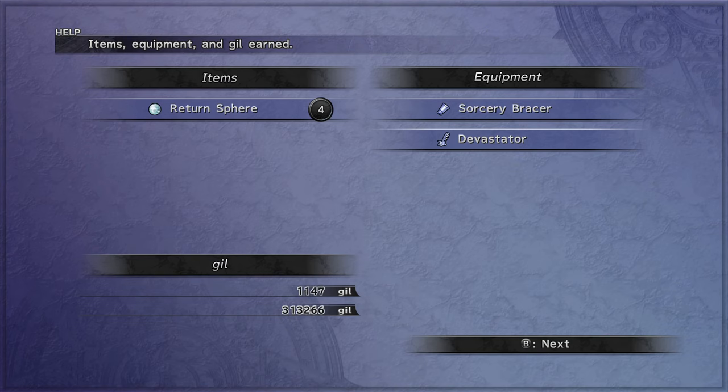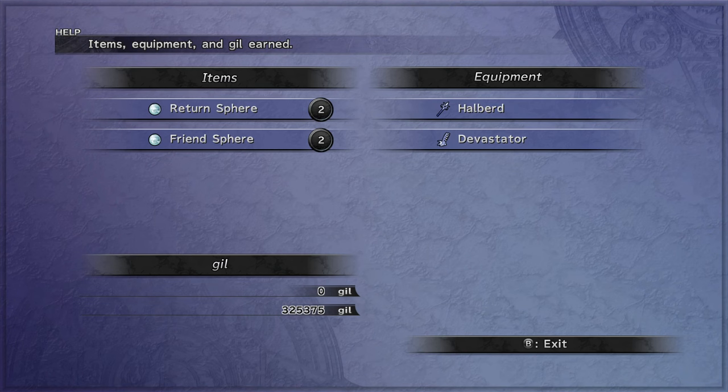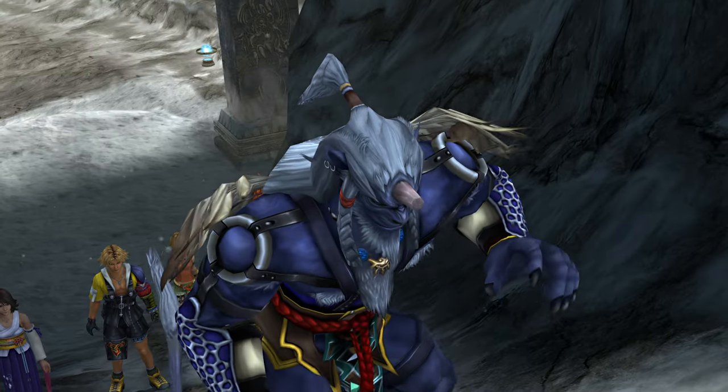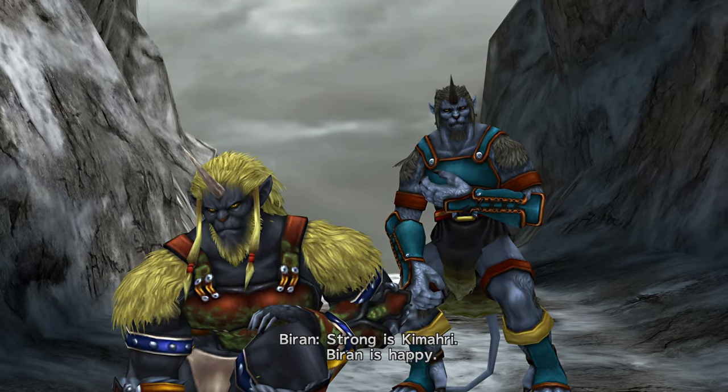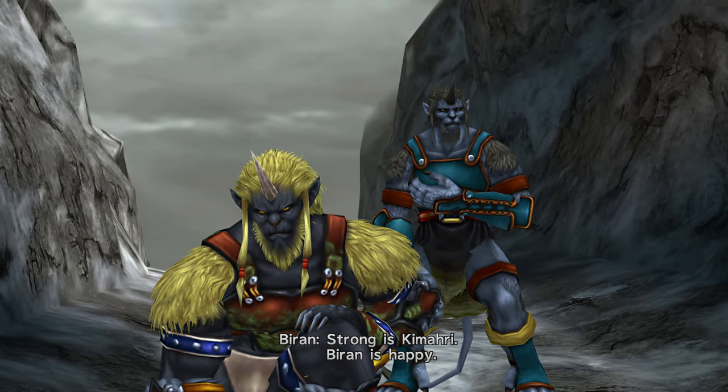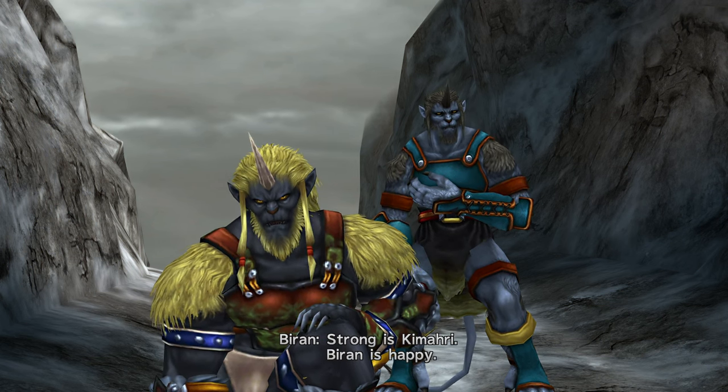Farm this fight for 2 Friend Spheres. There is about a 25% chance to get this drop after each battle. Here are your chances to get this by your first, third, and sixth try. About 1 in 5 people will take more than 6 tries. If you don't care to do this farming, you can spend 150,000 Gil later. You'll bribe a Coral to get 2 or 3 Friend Spheres.